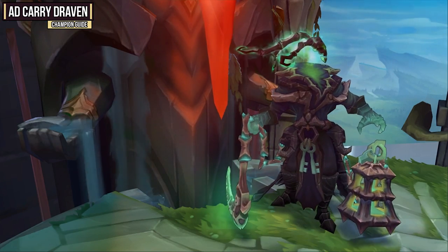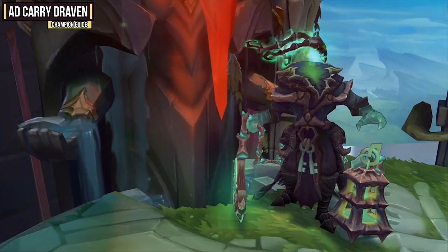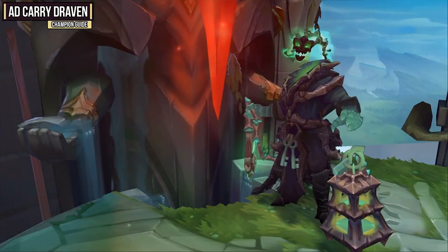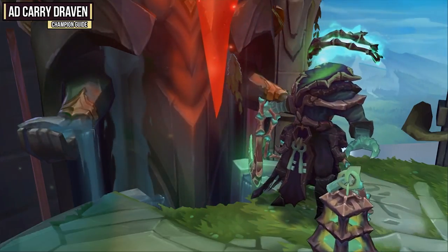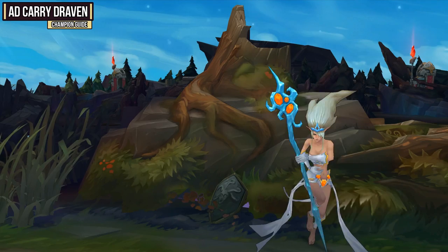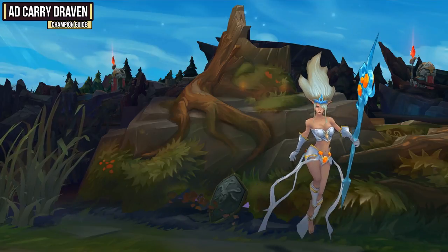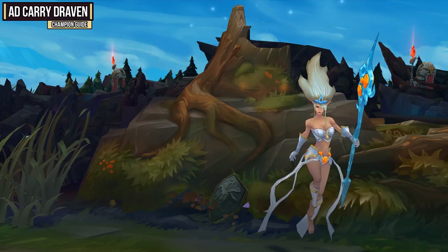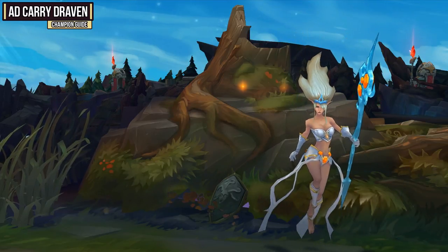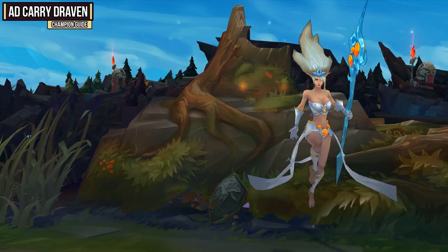For support synergies, first up is Thresh. He's a really solid champion because he excels in aggressive lanes, which is where Draven fits in perfectly. You'll want Thresh to choose your engages and flay targets or Death Sentence them, then follow up with your spinning axes and W ability to do a bunch of damage. He's also really nice defensively since he can Dark Passage you out if he's behind you. Next is Janna, a great buffing and shielding support — she can add a lot of damage with Eye of the Storm, but can also disengage with Monsoon or Howling Gale. As long as she's consistently giving you Eye of the Storm, your axes are going to hit insanely hard.